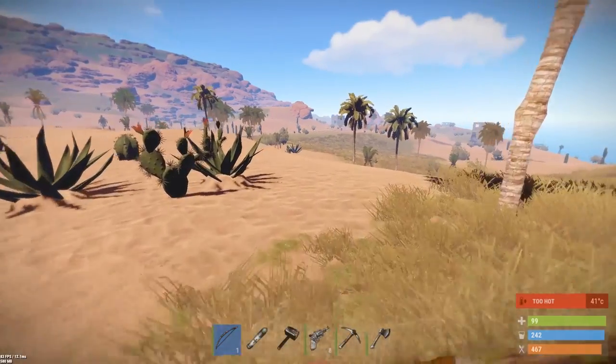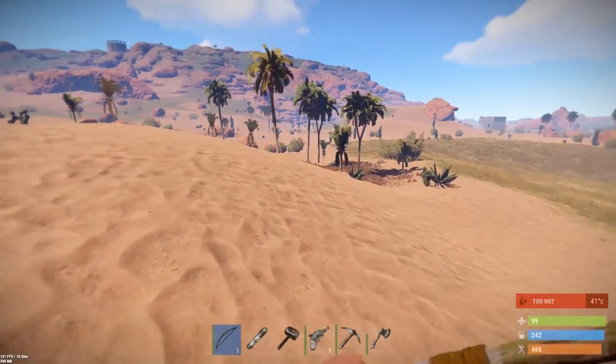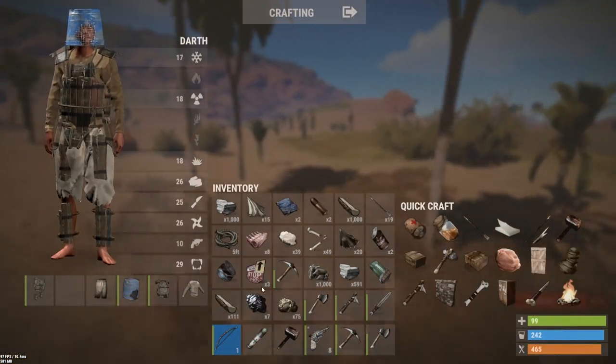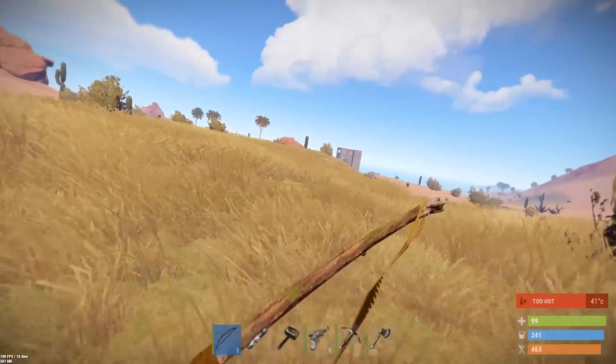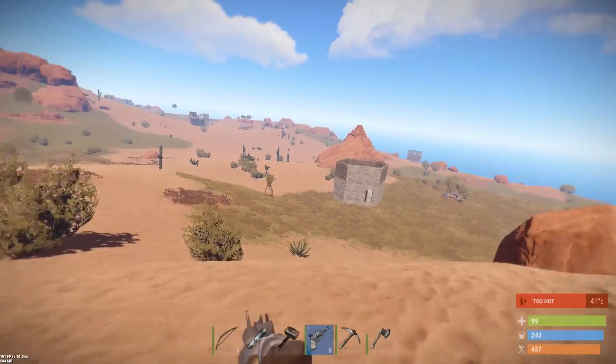We killed him, and he had quite a lot of stone on him - that's awesome! I need to get back before everyone heard that and comes rushing out trying to kill me with my revolver. Oh, that's a nice loot - holy shit. I don't know why he didn't fight me back, that's what I don't understand.